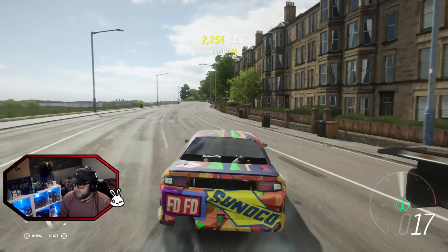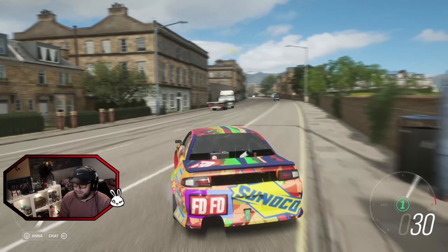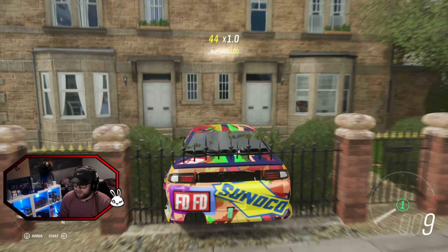As you can see here, we've just overcooked it a little bit. We tried the 360 but we went a little past it. So as you can see here, you've got two gates, and what you're going to do is you're going to drive through the middle.